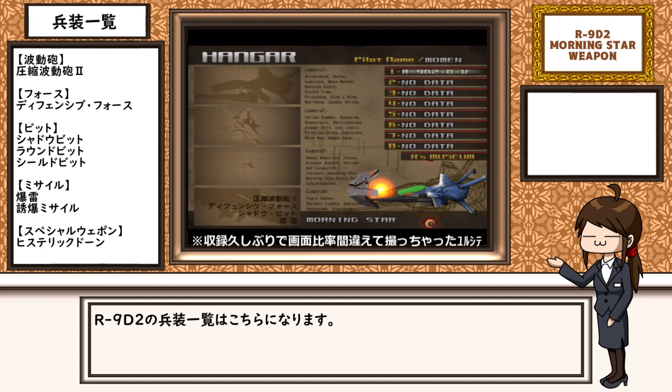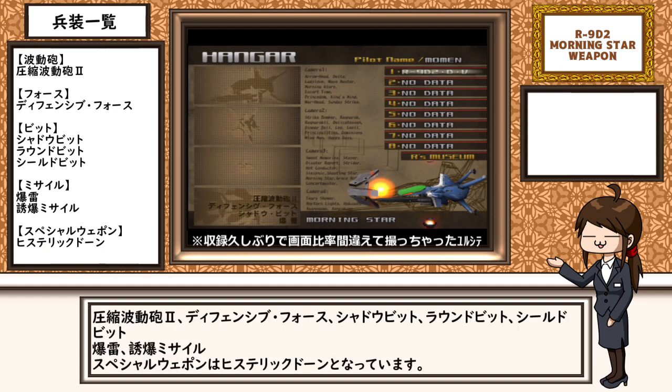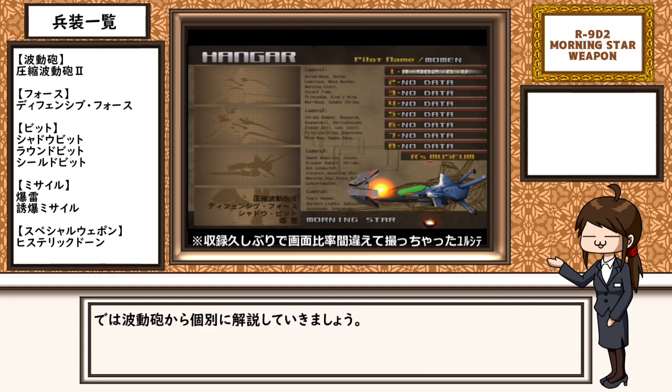それではR9D2の兵装について見ていきましょう。R9D2の兵装一覧はこちらになります。圧縮波動砲2、ディフェンシブフォース、シャドウビット、ラウンドビット、シールドビット、爆雷、誘爆ミサイル、スペシャルウェポンはヒステリックドーンとなっています。では波動砲から個別に解説していきましょう。